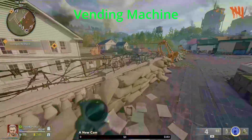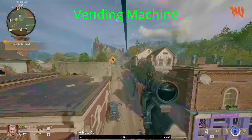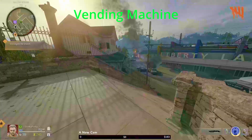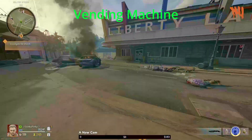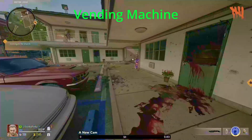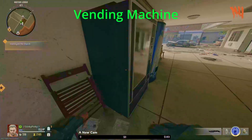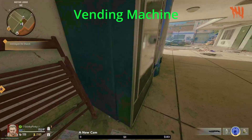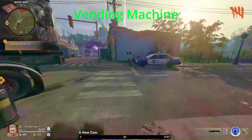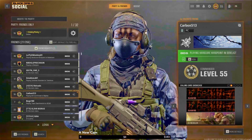For the last thing, we're going to go back over here to the spawn area. Some of you know this, some don't, but there is a vending machine over here and I believe you can hit it once per round. It does have the possibility to drop a wonder weapon. You're going to come right here, crouch down, and hit the side of it.